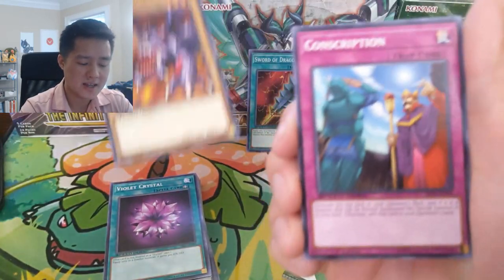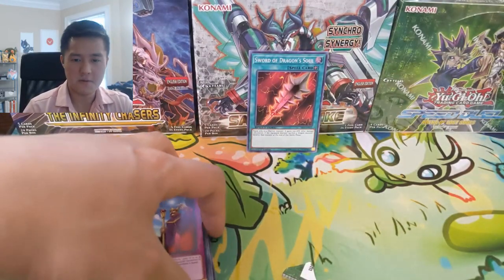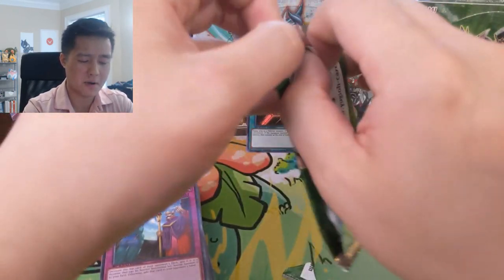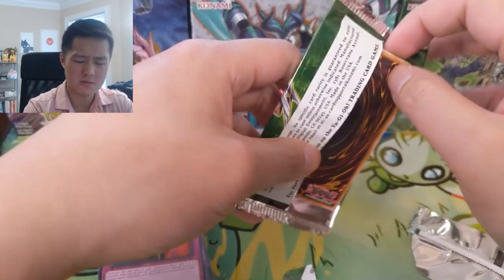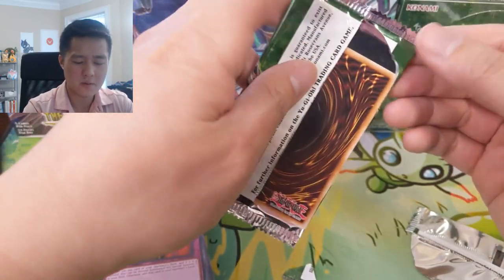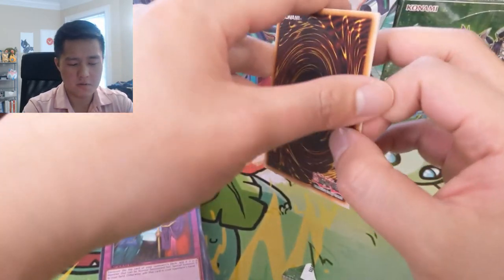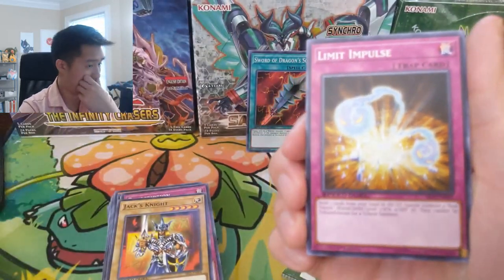The chances of pulling off that Blue Eyes combo were pretty rare. When I entered a tournament, I just borrowed some cards from siblings so you'd have like three or four Trap Holes, Fissures — cards that are just instant removals that really changed the pace of the game.